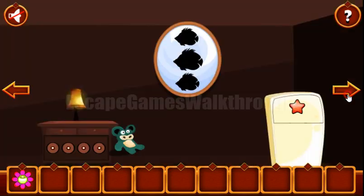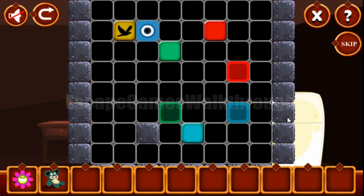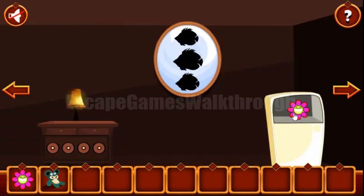We will use it later, so going back. Here we can take this bear toy and also solve one more puzzle. Our task is to move these colored blocks to their colored positions. Just like that — it's not hard to do it. We've got the flower.